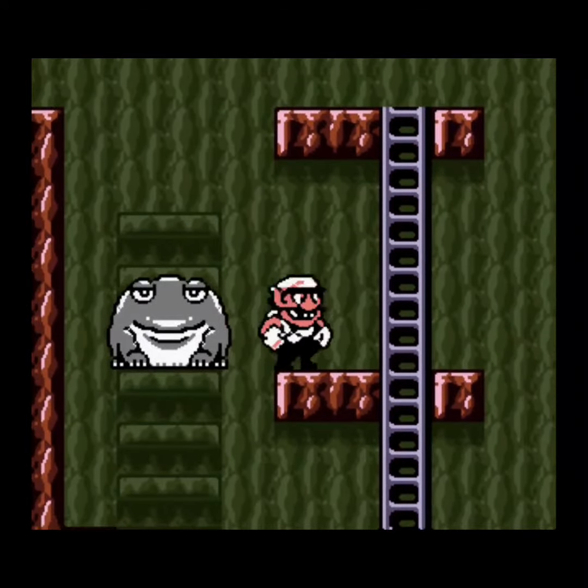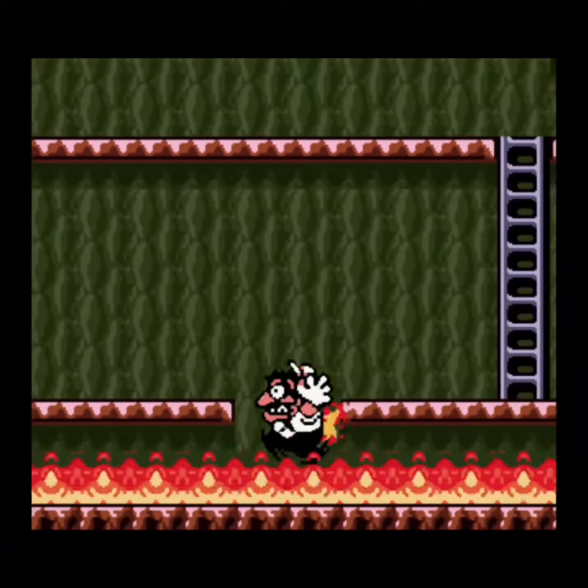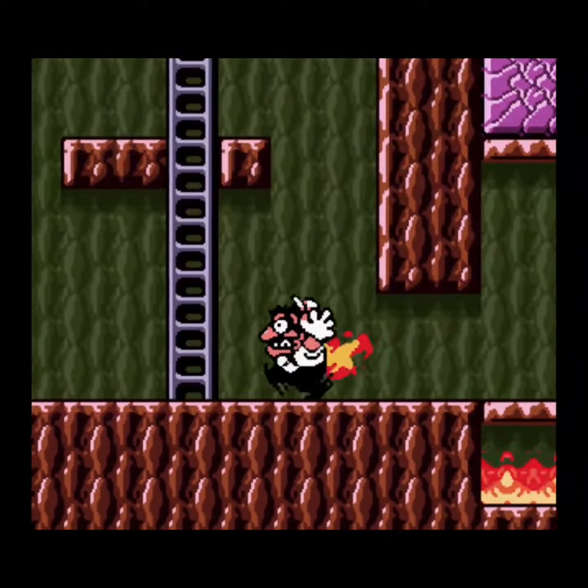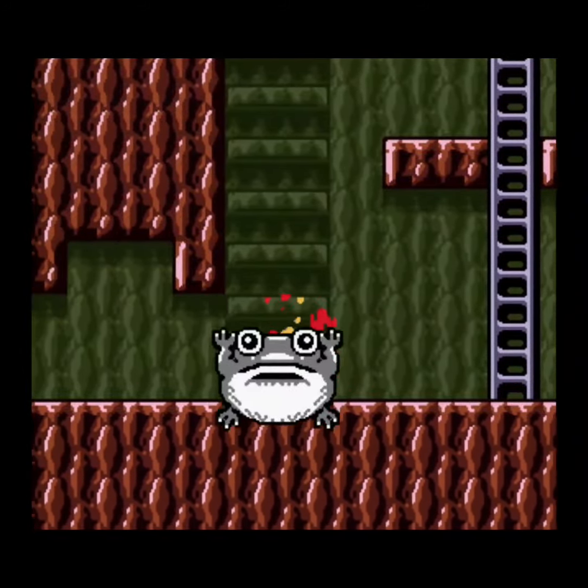Now we're going to head back to the right, and we're going to jump into the fire facing left. We're going to bounce off the wall once, and then twice, and jump out. And we'll bounce off one more time on this back wall, and hold left.